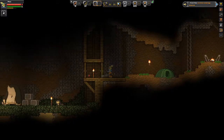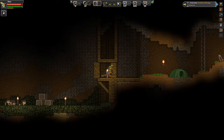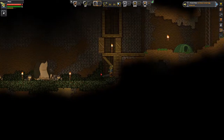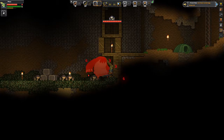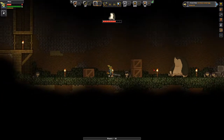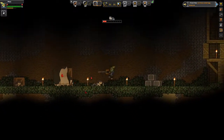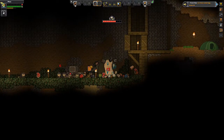That dude is huge — what is that thing? He does not look like somebody I want to mess with here. If I jump down, can I jump back up? No, I cannot. And he does some serious damage. Before I die here I need to get out of the way. Oh, I died — that is just terrible.